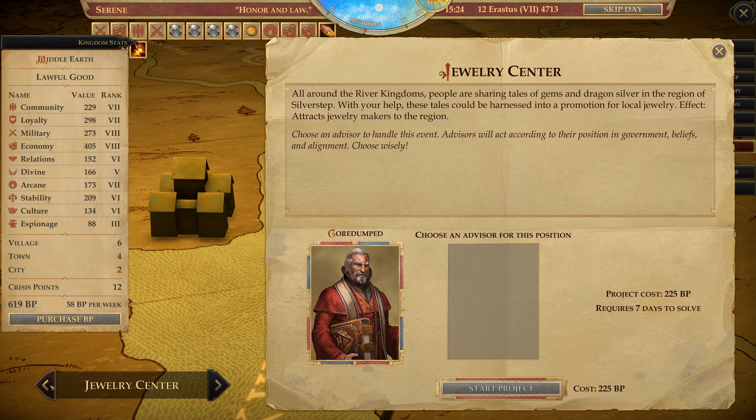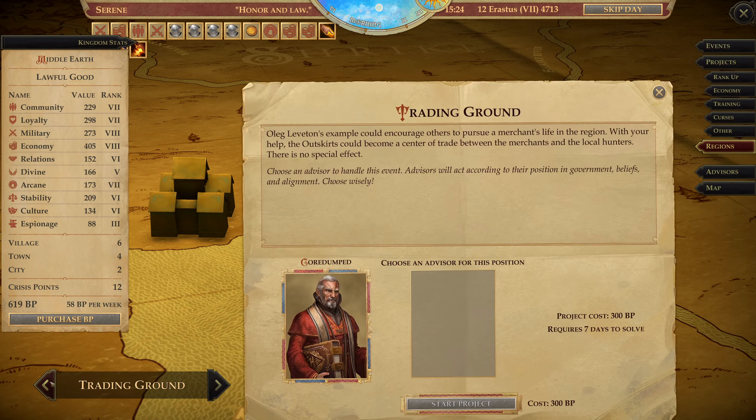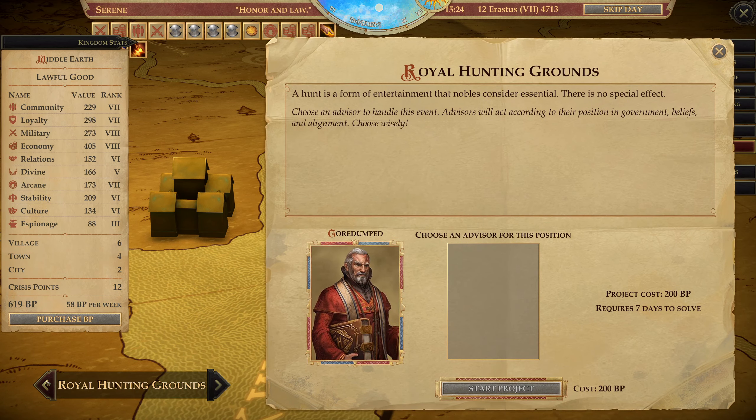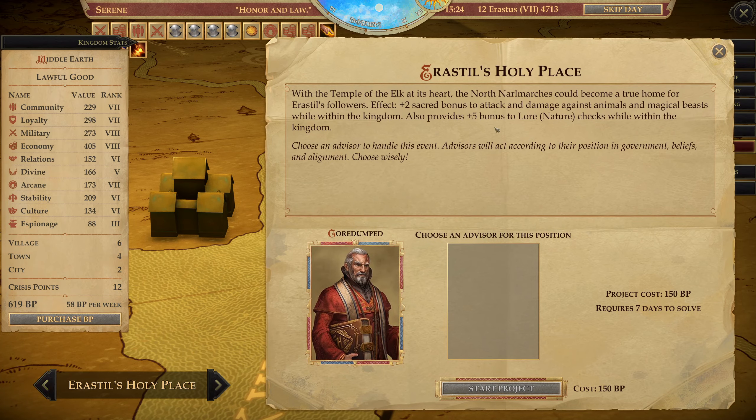Silverstep. All around the River Kingdoms. Silverstep again. Oleg — I can upgrade this. Try and get Bokken's Masterpiece. North Narlmarshes. Okay — it's busy for 13 more days. So I need Harem in 13 days. What are the ones I have available? Dunsworth — don't know. Varnhold. Varnhold. And Silverstep.